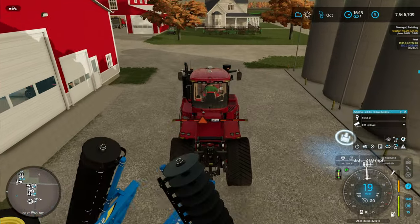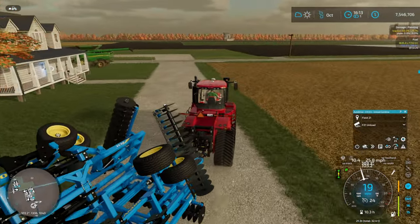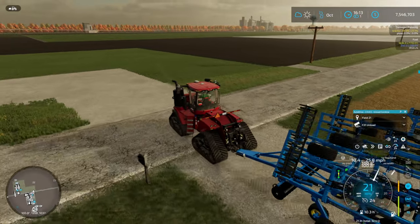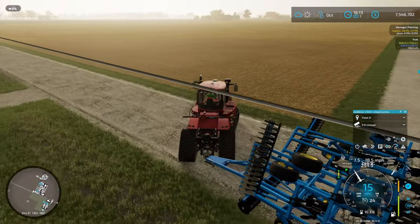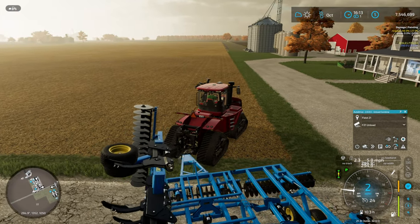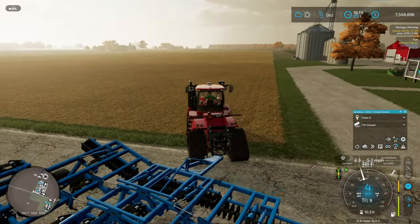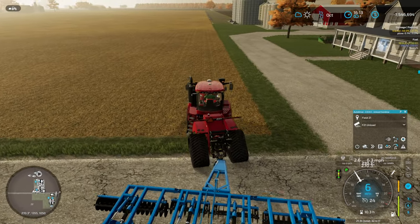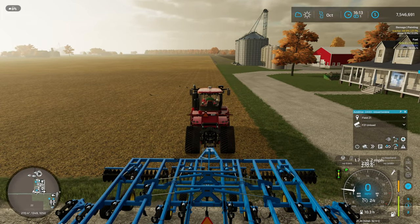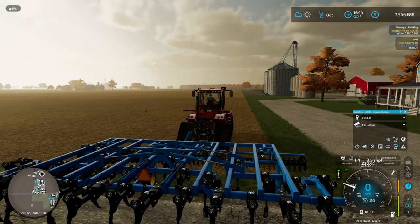Chisel plowing on the other hand — there's a lot more soil moving going on. It's ripping up a lot of dirt. Your field's going to be turning black when you're chisel plowing, versus when you're ripping — depending on the style, you might not even be able to tell anything was done to the field. The only thing you might see is where the shanks were, maybe 12 to 24 inches apart, depending on the ripper. There are a lot of different styles.